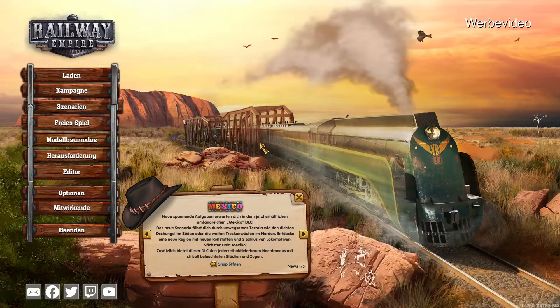Ich habe das Down Under DLC zur Verfügung gestellt bekommen. Vielen Dank dafür nochmal. Das Prinzip vom Spiel ist natürlich immer dasselbe geblieben. Nur die Vegetation, die Züge und die entsprechenden Waren haben sich dann angepasst. Es gibt vier Gebiete zu entdecken: New South Wales, Queensland, South Australia und Victoria. Und dann gibt es noch drei neue Lokomotiven, die in dieses Gebiet da reinpassen.